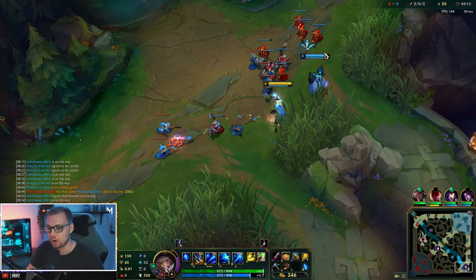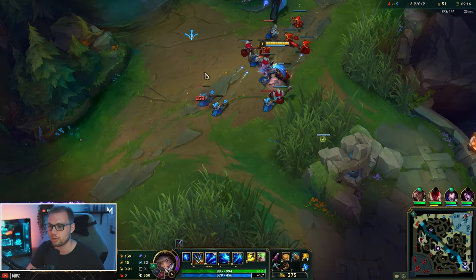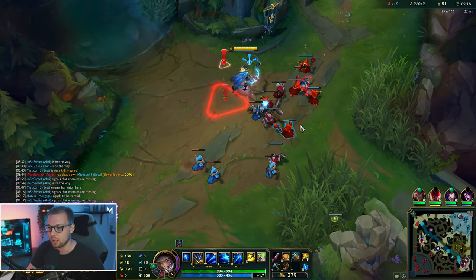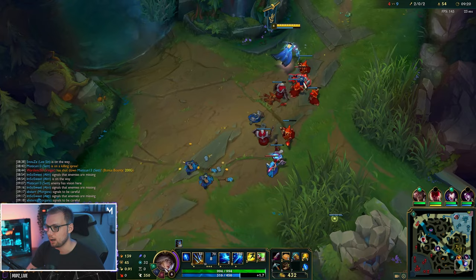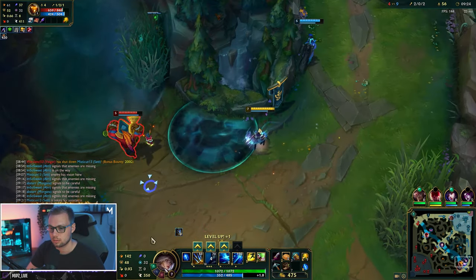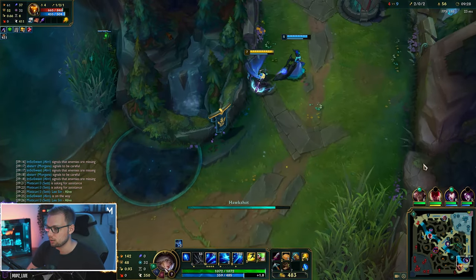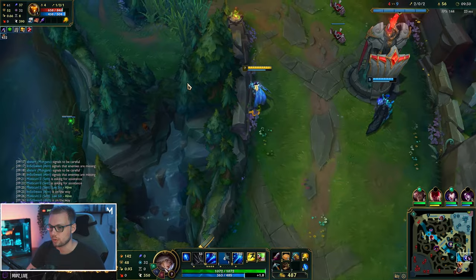So in laning phase: farm safely, stay back, and just sit and poke with your W. If the enemy walks off to try and do something, I'll fire off an arrow so we can see what they're doing.